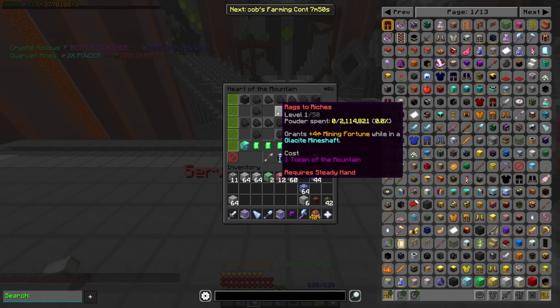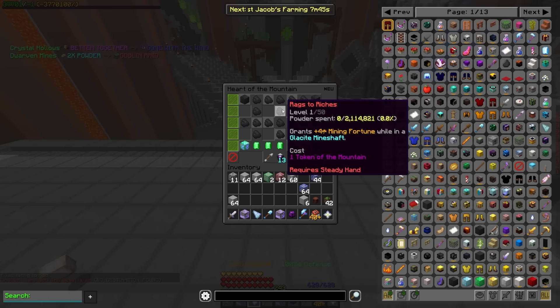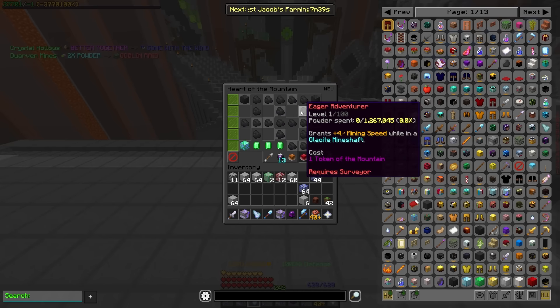Rags to riches got buffed where now it's giving more fortune per level, and it got moved down from the Heart of the Mountain level 10 tier to right here — so you're getting up to 200 mining fortune in glaceite mineshafts. And eager adventurer got the same kind of buff where now you're going to be looking at up to 400 mining speed in mineshafts. So they both got moved down and both got buffed from two to four per level.